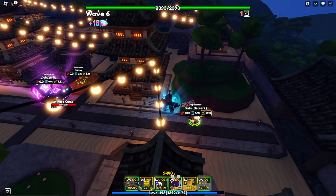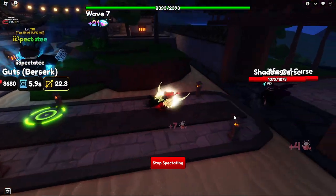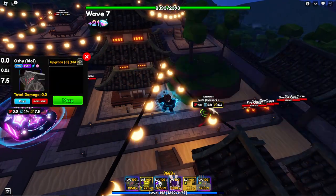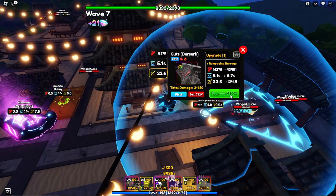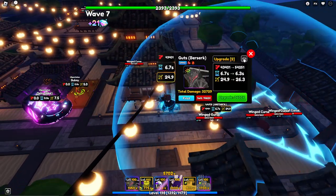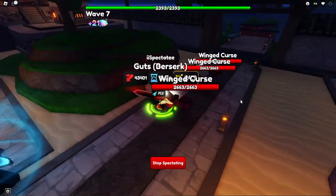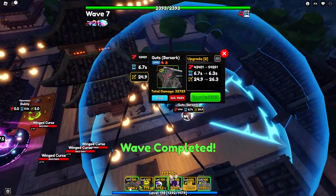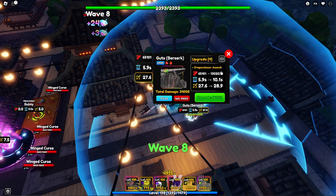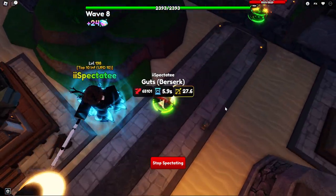Let's start upgrading him. His first attack is like a multi-flip and then he hits — this is max eye buff by the way. Upgrade one, upgrade two — he gets Rampaging Barrage. That actually looks really sick. He's really cheap to place down and cheap to upgrade as well.